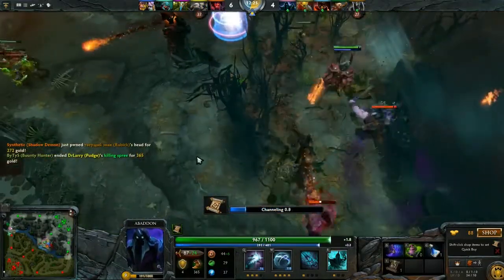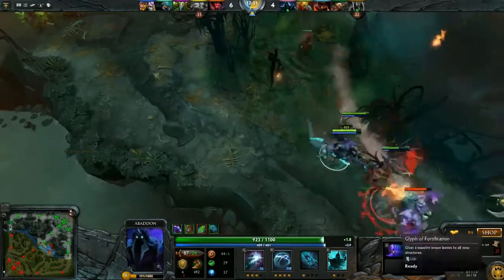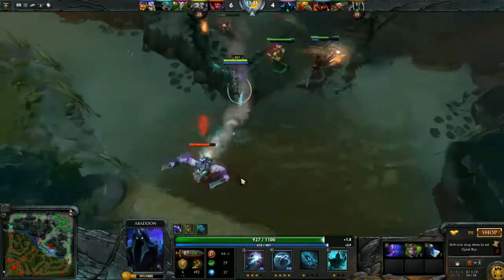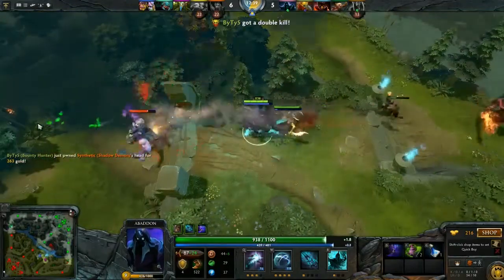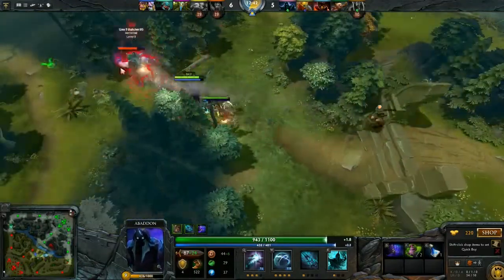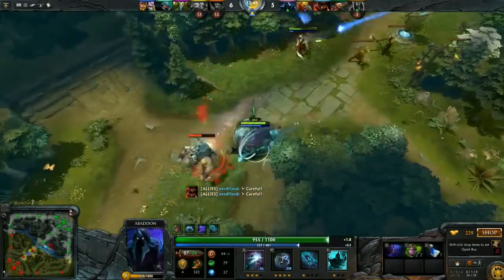This rider of doom is best left to the third or fourth position roles as a full-blooded support or a tanky offlaner that might get some items. If not going for arcanes, the obvious choice is phase boots. Your role is to get into that teamfight as fast as possible, throw out those spells, and save some lives.